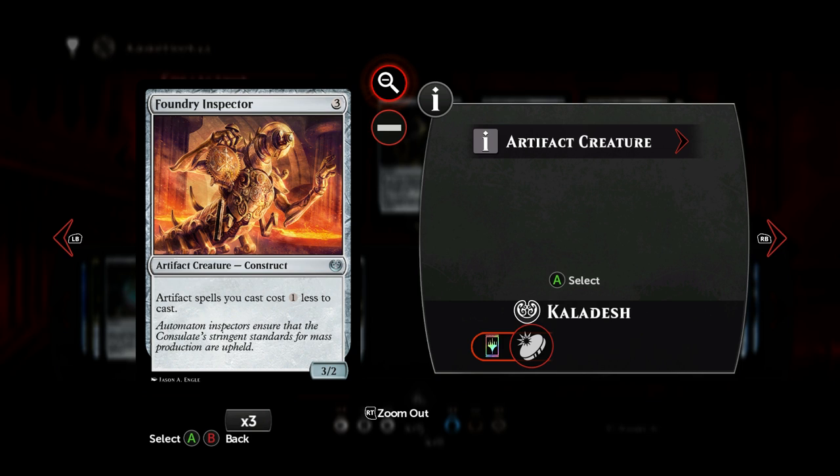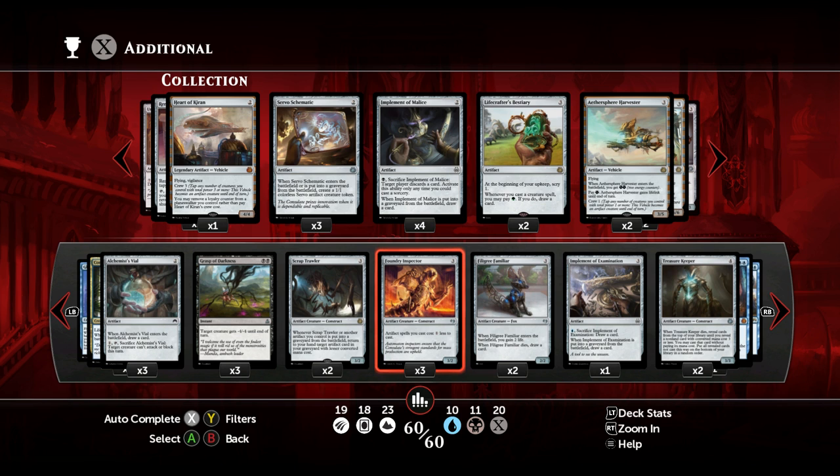Then the Foundry Inspector — a pretty late addition, but it works pretty well. For three generic mana we get a 3/2 body, and artifact spells you cast cost one less to cast. Getting things cheaper and earlier on the board is always a good addition. We are a control deck, but we also want to beat our opponent from time to time — we want to attack when we can — and it's a good attacker as well. Pretty good card.